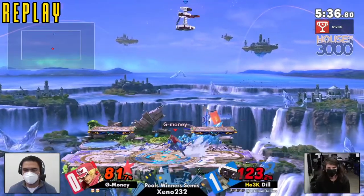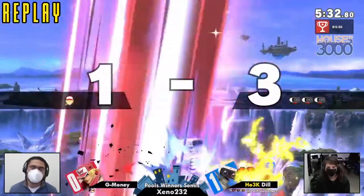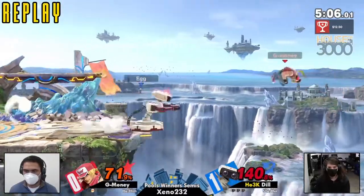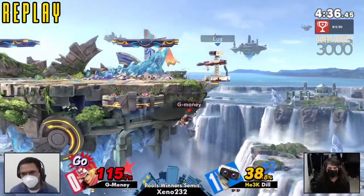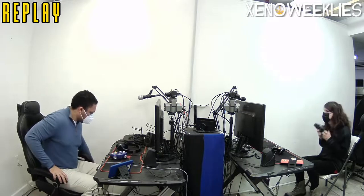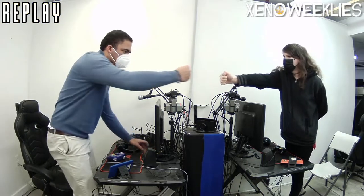They do not have the greatest ability to get back to the stage, especially with that air dodge, so that is going to be it for G Money — though we could potentially see him in losers. Dill did an excellent job moving further into the bracket and we actually have a pretty interesting set coming up next. As always, make sure you follow and stay tuned.